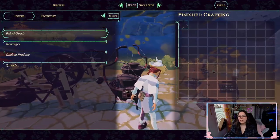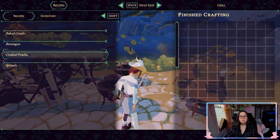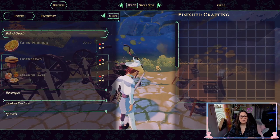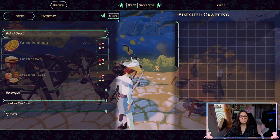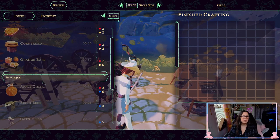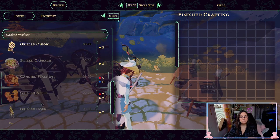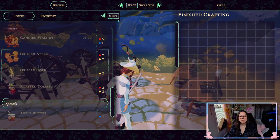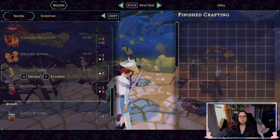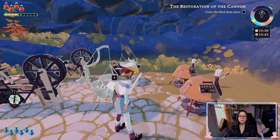Moving on to the grill, you have all types of different foods you can make in this game. I still only have the basic recipes, so I have all the baked goods like corn pudding. You've got a list of beverages, cooked produce, and spreads. If you click on any item, you can look at the details to show what you need — the ingredients essentially — and you can also mark it as one of your favorites.